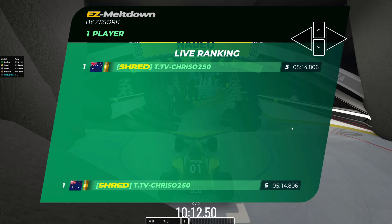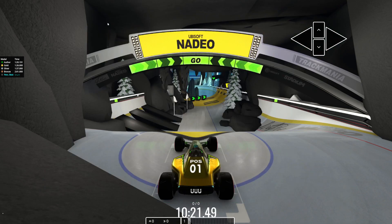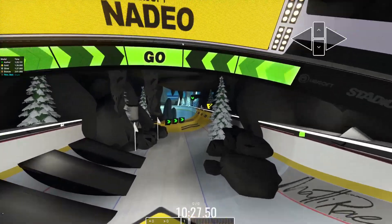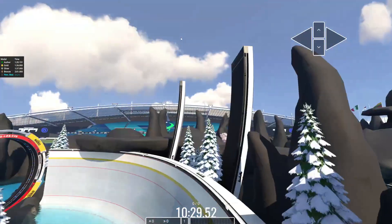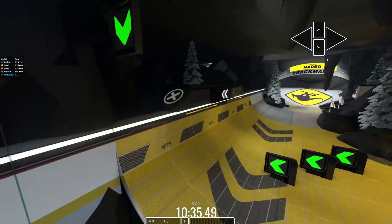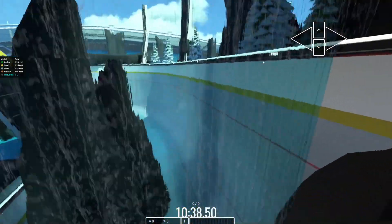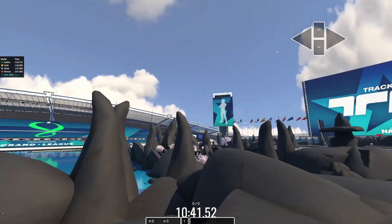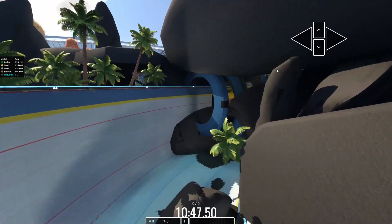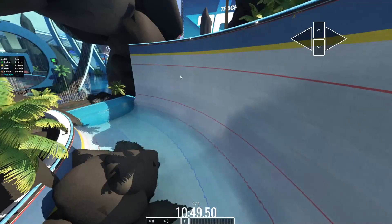Let's jump on into the video. Here we are on today's new map — it is called Ease Meltdown by ZS Sork (I'm not 100% sure how it's pronounced, sorry). I believe it's his first map in the pool. I'm not too much of a fan personally — the starts are very awkward. This booster setup is just kind of weird to get used to, and a bit deliberately troll, especially the blue start.